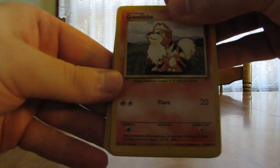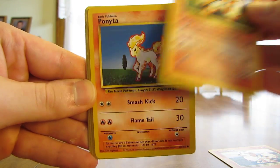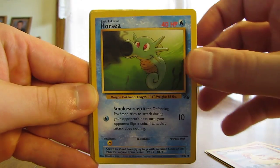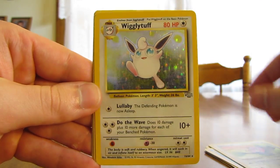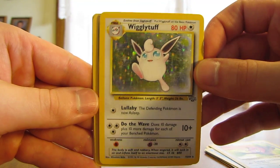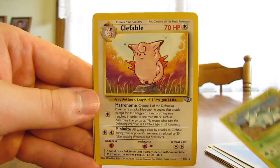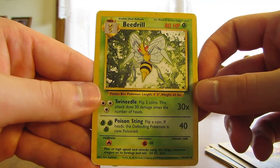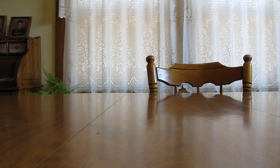Next stack of old school cards. There's a Growlithe, Arcanine, Ponyta, Rapidash, Horsea, Cedra, Jigglypuff — ooh, a Wigglytuff holo from Jungle. There's a Nidoran Female, Nidorina, Clefable — that's a rare from Jungle. And then the last one is a Beedrill from Base Set, and that is a rare card. Rare Beedrill from the Base Set.